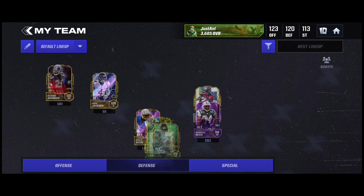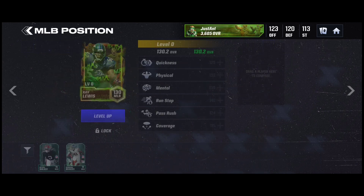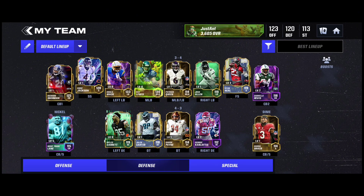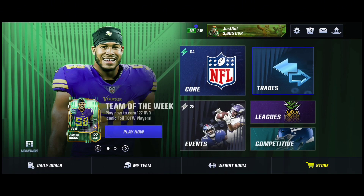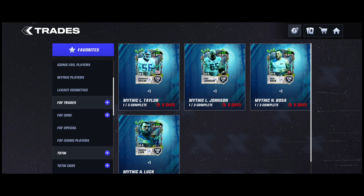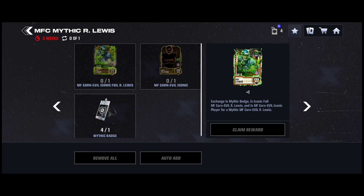I also need to get another Ray Lewis. I ran his iconic and put that all in to go ahead and get the mythic Ray Lewis, and that right there alone is going to be insane — it's plus 9 overall. Let me just check in the mythic players section — yeah, plus 9 from the base iconic. That's going to be a huge upgrade.